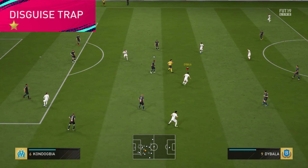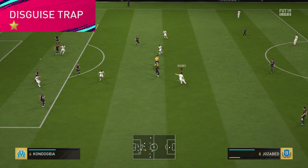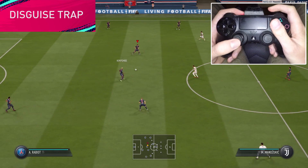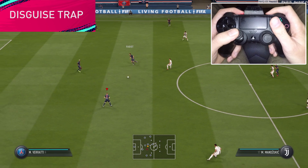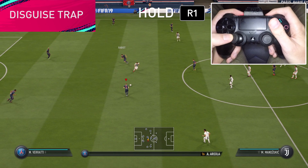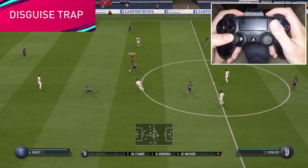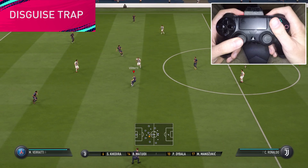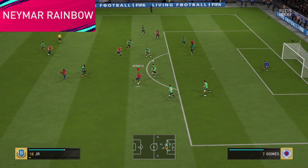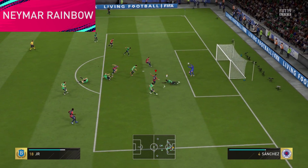Next up we have the Disguise Trap, which I also covered in a previous first touch video. This move adds a very nice animation to the first touch and is easy to perform. You just have to hold R1 or RB on Xbox while picking a direction with the left stick. There are two variations: either pointing the left stick straight where the ball is coming from, or pointing it in a 90-degree angle of the direction the player is facing. This new trick looks very nice in the game, but it's perhaps not the most useful one. You can do perfectly fine without adding the disguise trap into your FIFA 19 repertoire. Now we're getting into the actual skill moves.